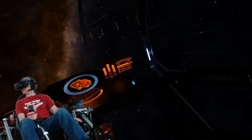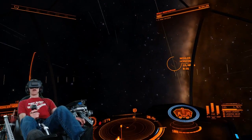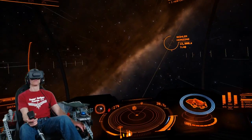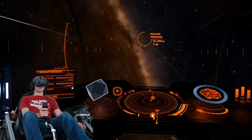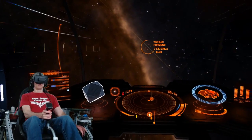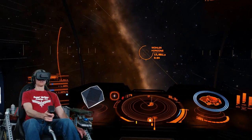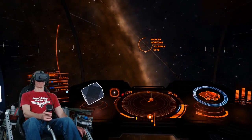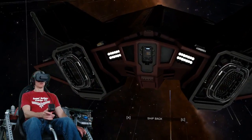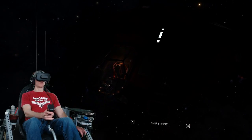I am testing things out and having a blast doing it. The name of this game is Elite Dangerous. I'm flying in a ship called the Asp Explorer. Let's take a look at it here — external view.